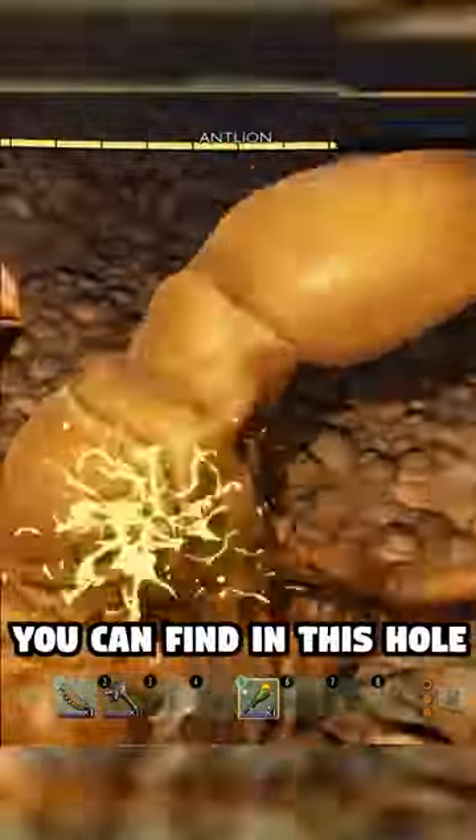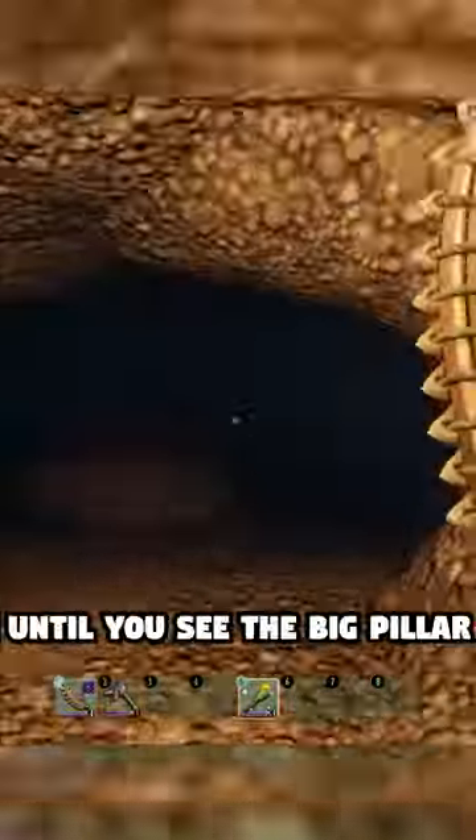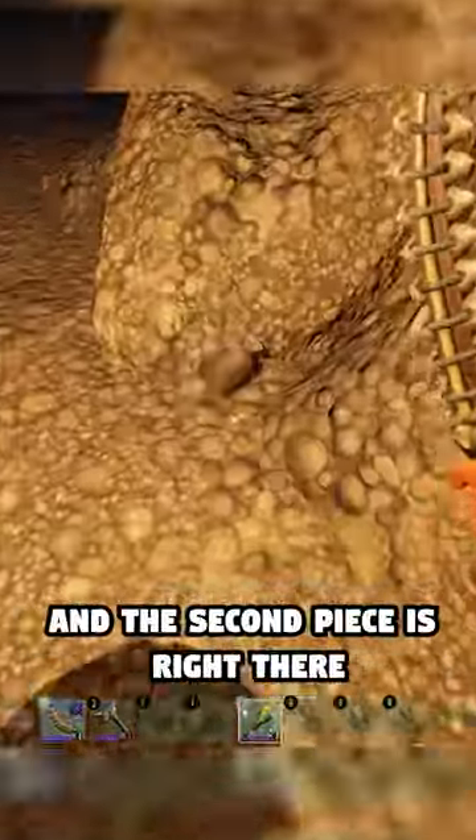The second piece you can find in this hole in the sandpit, but first you have to kill the antlion to get in. Once you get it, keep following me until you see the big pillar — the second piece is right there.